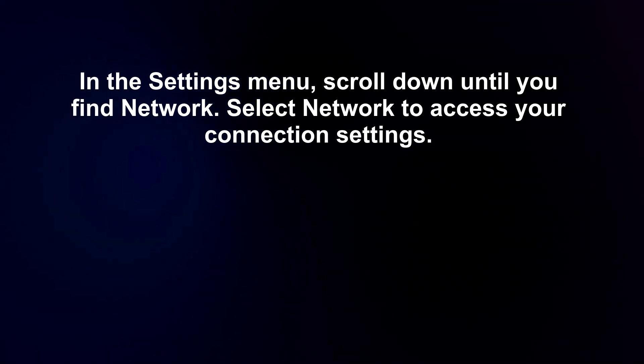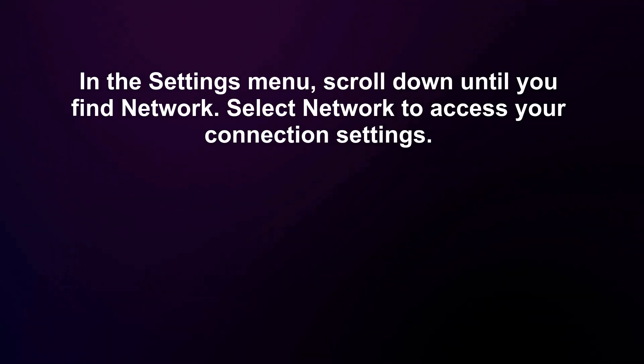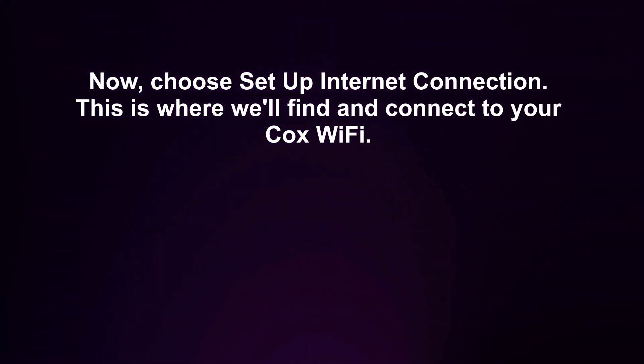In the settings menu, scroll down until you find Network. Select Network to access your connection settings. Now, choose Set Up Internet Connection.